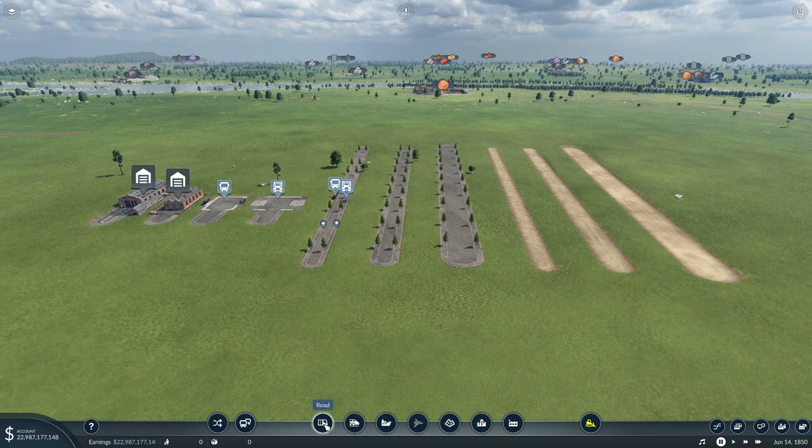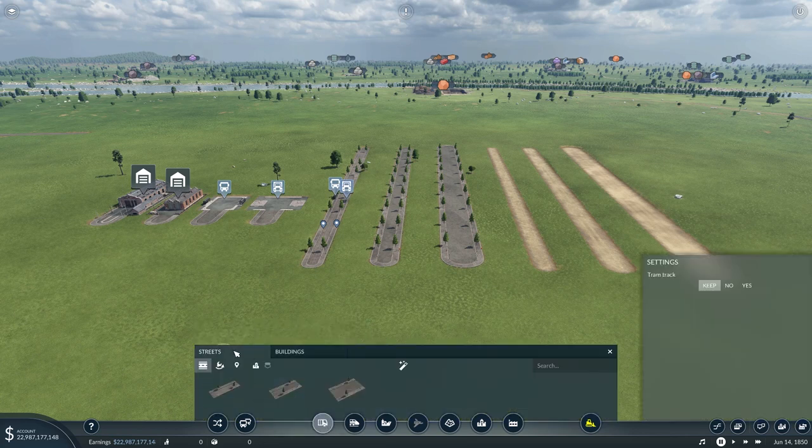This button here is our road tool and it brings up both the streets and the buildings that we use to interconnect our cities, put our bus routes and truck routes in for delivery of passengers and also goods. This is where we're going to do all the road work from. We have streets, the street modification tool, waypoints, urban, and country.